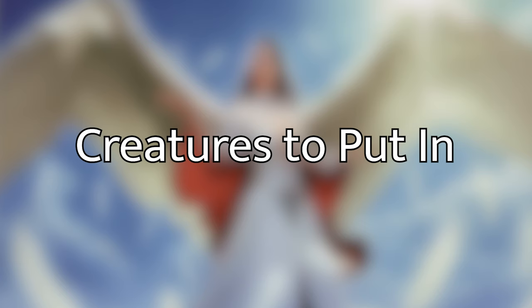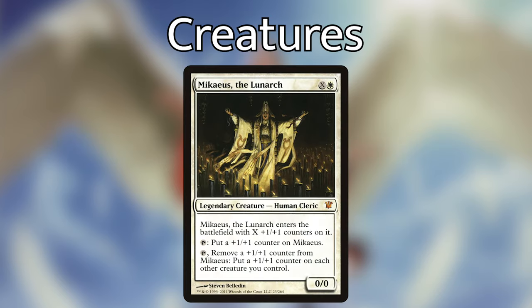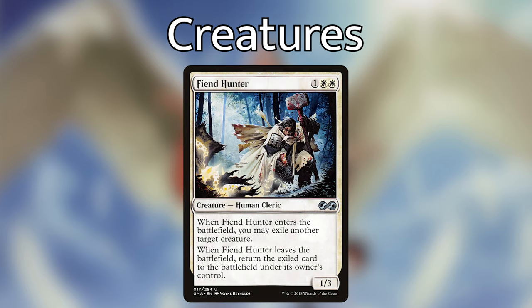First off, we have Michaeus the Lunarch — for one white and X, he comes in with X plus-one/plus-one counters. You can tap him to put a plus-one/plus-one counter on Michaeus, or tap him to remove a counter and put a 1/1 counter on each other creature you control. This goes perfectly in our strategy — he is a human, so he gets that buff, and he can consistently buff up our whole team throughout the game.